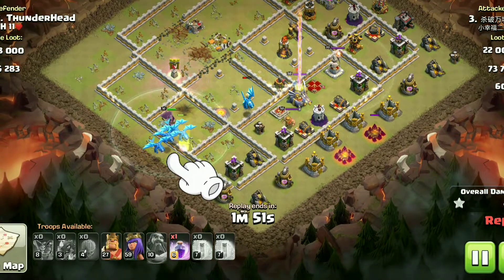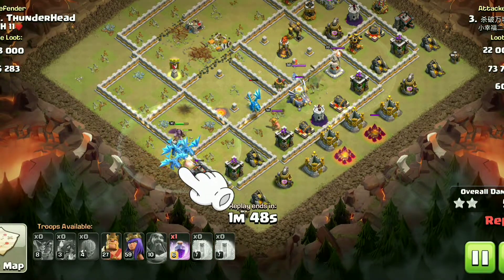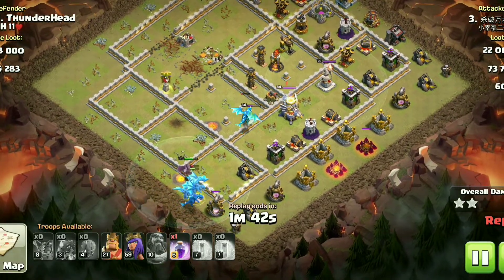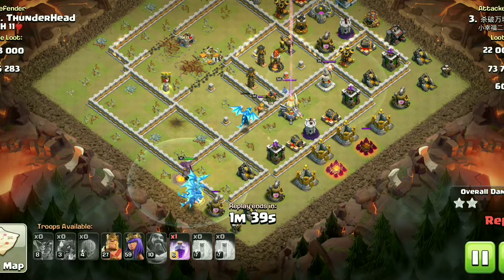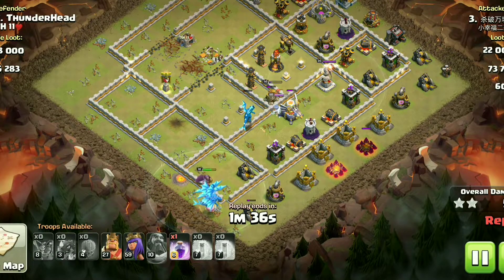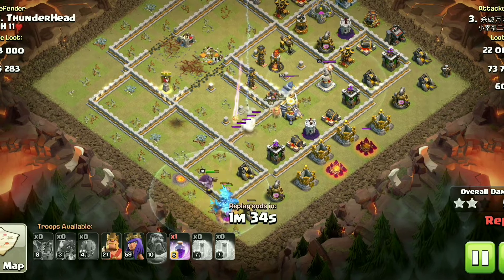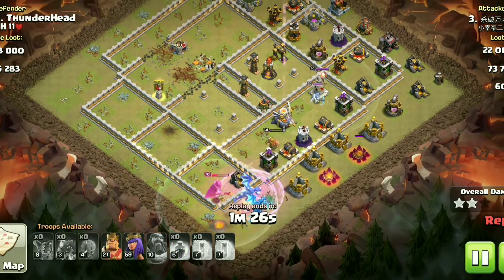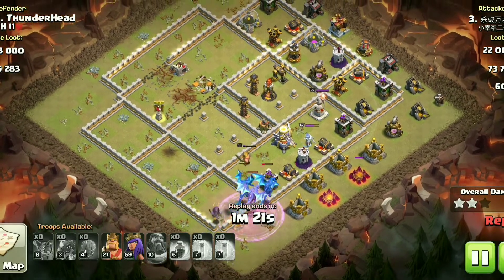The Electro Dragons always end up going out of the base whenever deployed from either the top or bottom side. When deployed from the top side, the Eagle will stay up for longer and shoot down troops. And when deployed from the bottom side, all four X-Bows will stay up for longer and take down troops easily.